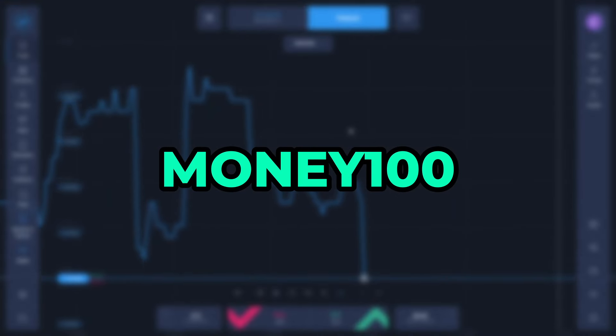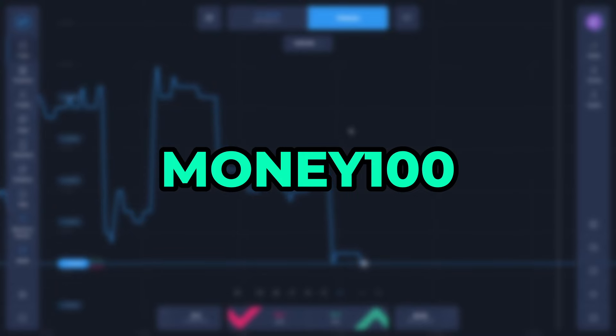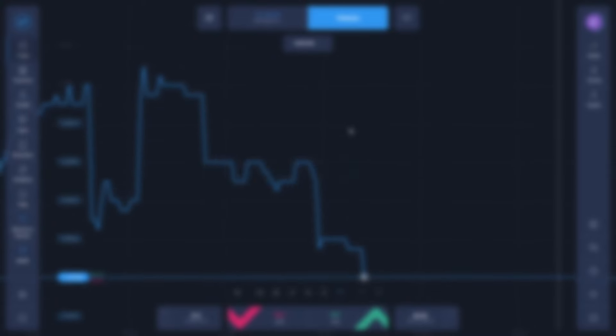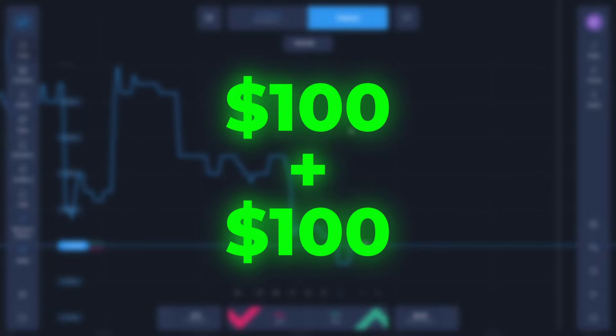The next promo code is this. This code will also give you a 100% deposit bonus amount, meaning if you deposit $100 to your real account, this code will give you another $100 for free.